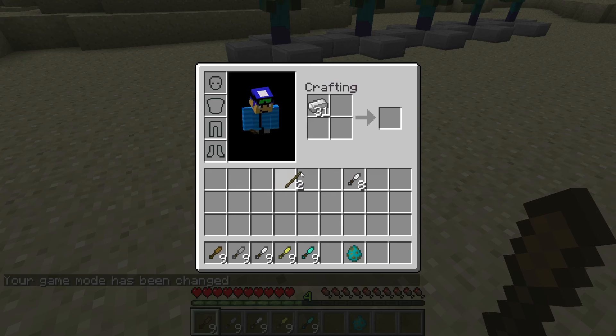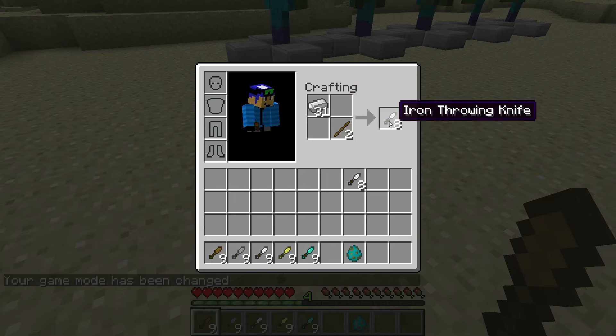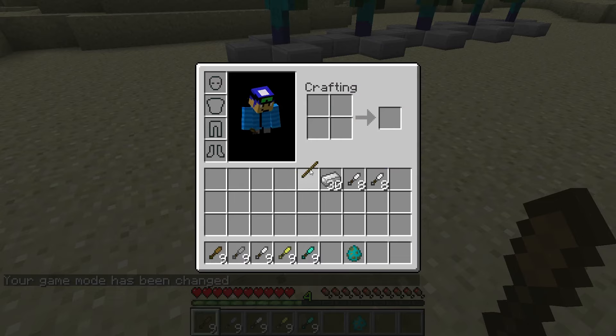And you can make them in your inventory, because it only takes the 2 diagonal blocks. So that's something kinda handy when you're on the go.